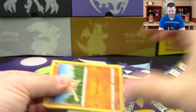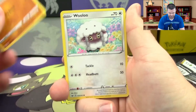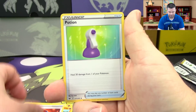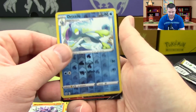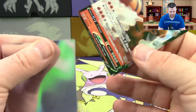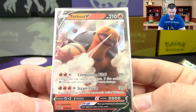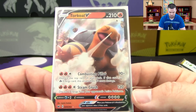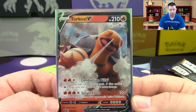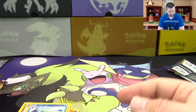Alright, eight packs of Sword and Shield base. I hope the pull rates in this are as good as the booster boxes have been. Pack one: Baltoy, Woolutu, Joltik, Salandit, Clobbopus, Great Ball, Potion, Drizzile reverse — and right off the bat we get a Torkoal V! 210 HP, Combustion Pillar for 90 damage plus you discard the top card of your deck — if that card is a Fire Energy it does 90 more. Steam Crush does 120 and discards two energies from your opponent's active Pokemon. Most Fire types have to discard their own energy, but this one discards the opponent's — that's pretty good!